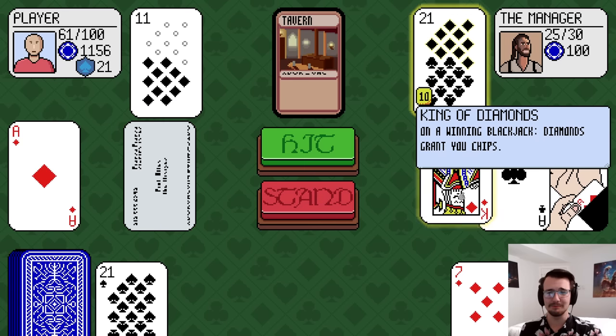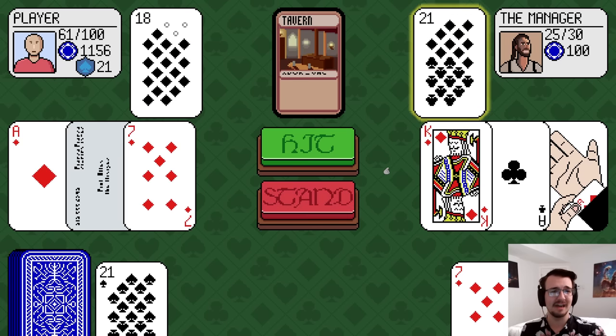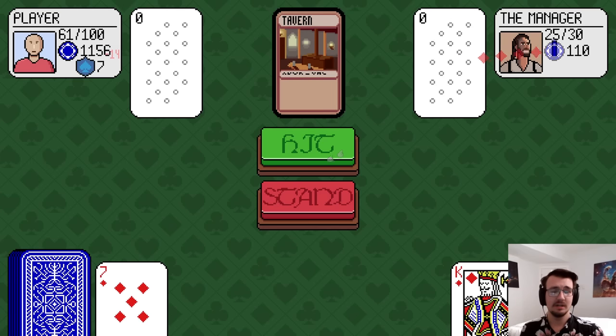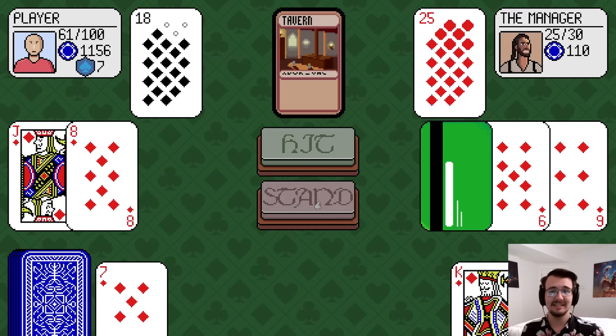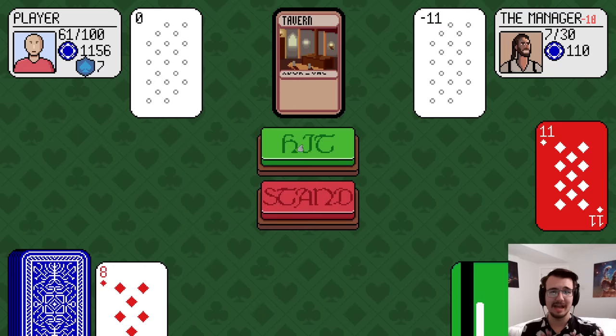He swapped it with a business card. Just give me another tenner. Okay, I'll just take three — whatever, it goes in the shield. It took a bit more than three; I'm not sure why. I'll take 18 and stand. That's 18 free damage.